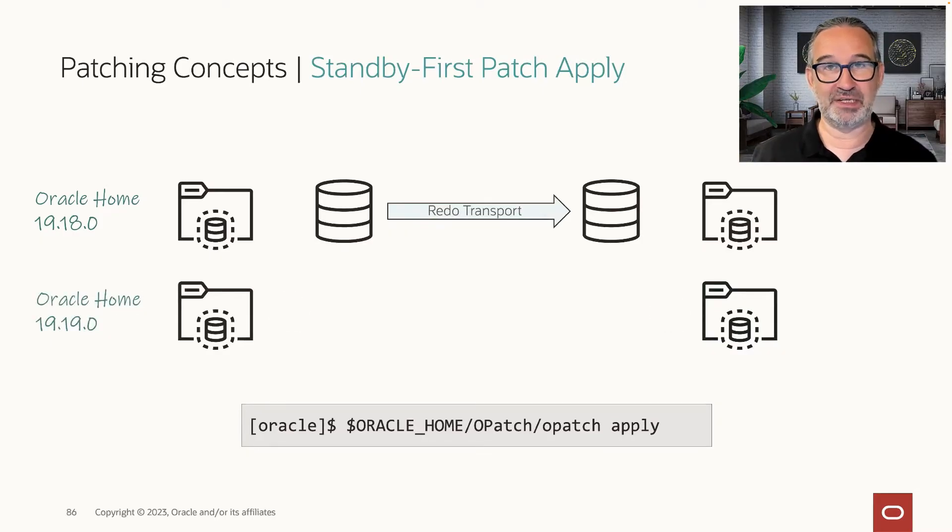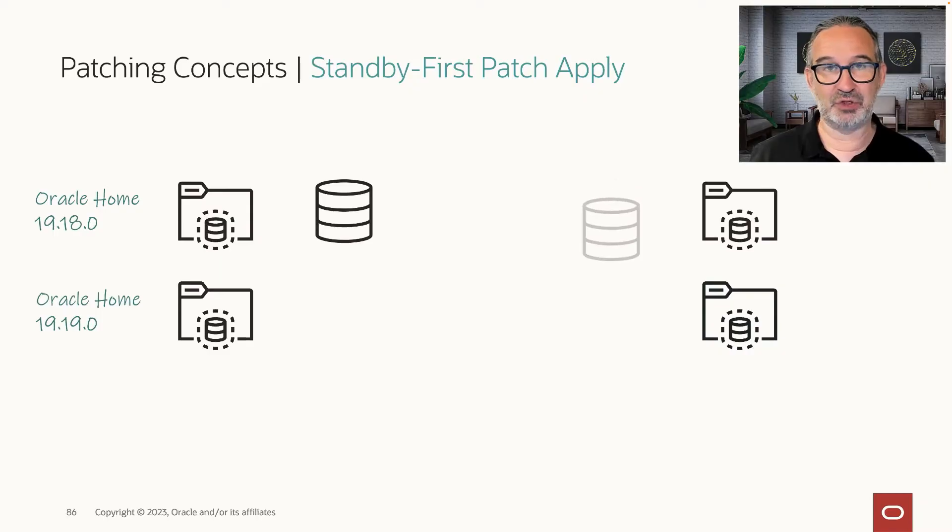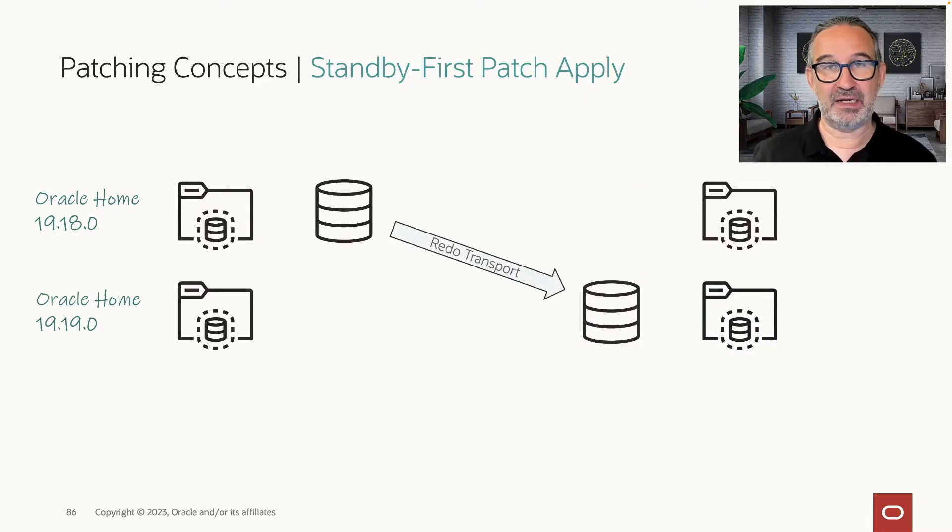In our example, the most recent release update will be 1919. Once my home is 1919, it's very simple. I stop my standby, relocate the service — and it works with and without DGMGRL — and I start it in managed recovery mode in the 1919 environment.